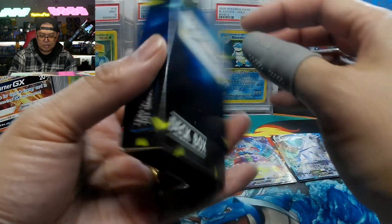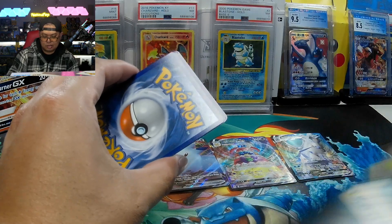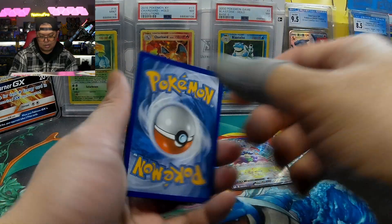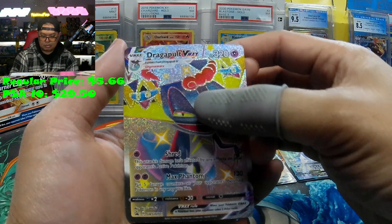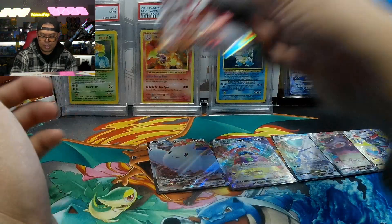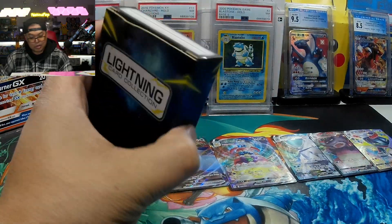Here we go — Slowking VMAX, Dragapult shiny, and a Urshifu VMAX. No Charizard VMAX or Umbreon VMAX.